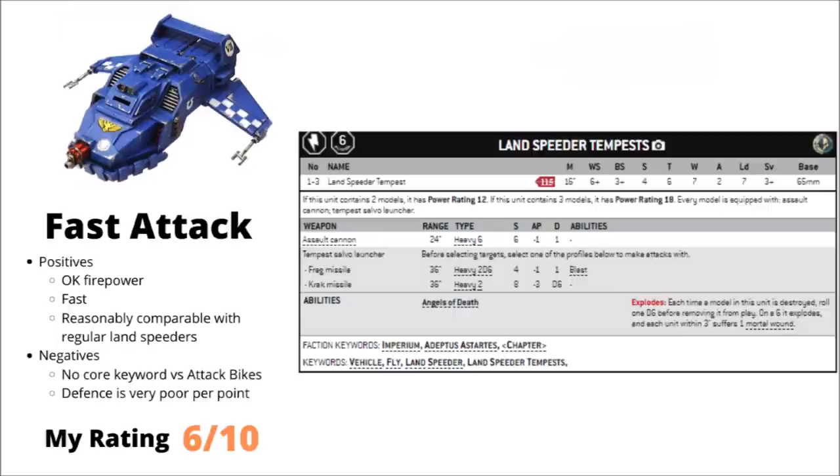Not too dissimilar is the Land Speeder Tempest — a land speeder variant with an extra wound, packing an Assault Cannon and a Tempest Salvo Launcher, which is basically a Cyclone Missile Launcher with a bit more AP. At 115 points it seems reasonably well balanced versus standard land speeders. Nice and fast but relatively poor defence, and a bit worse than attack bikes that have Core in my opinion.